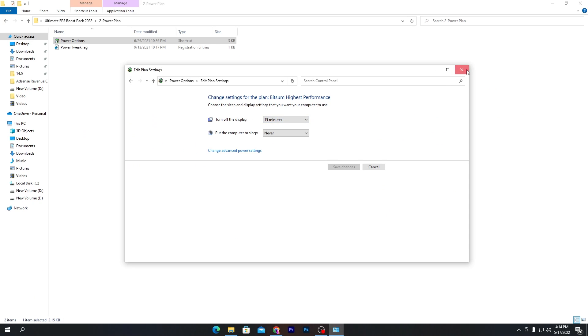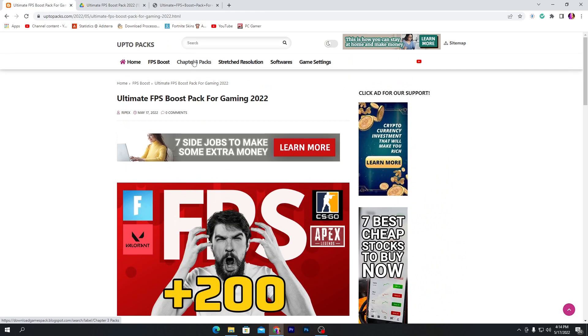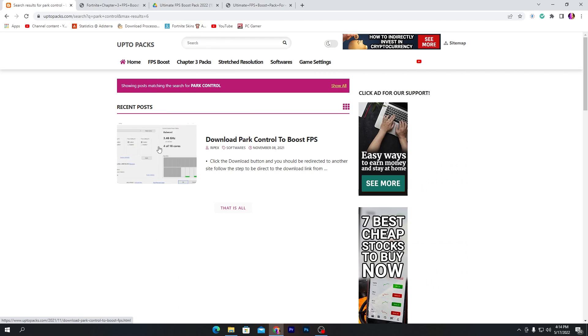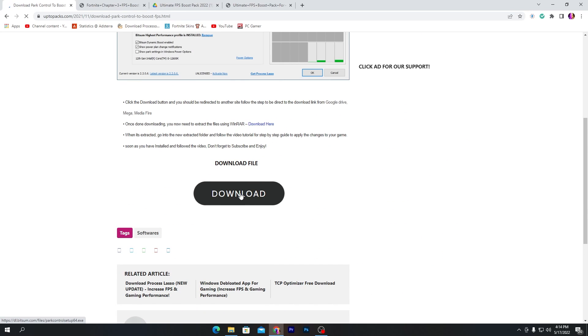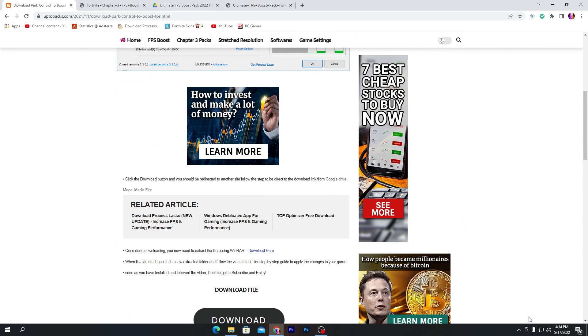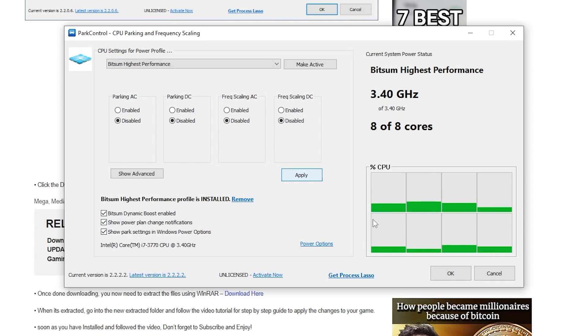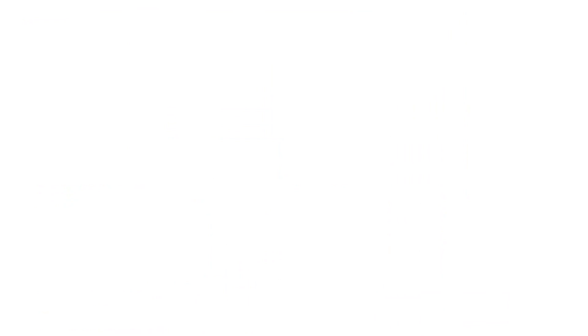Search for an application called Park Control and press Enter. Click the first article, scroll down, download and install Park Control. In the software interface, click the dropdown menu, select 'Bitsum Highest Performance,' disable all listed options, check-mark all the boxes, hit Apply and click OK. The software will run in the background whenever you turn on your PC.